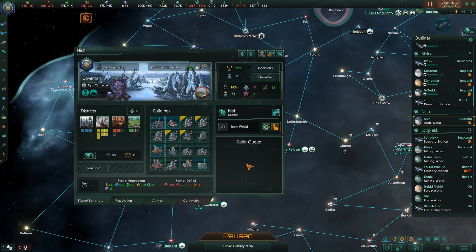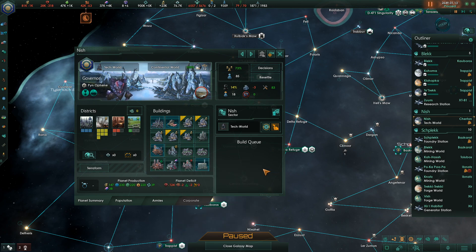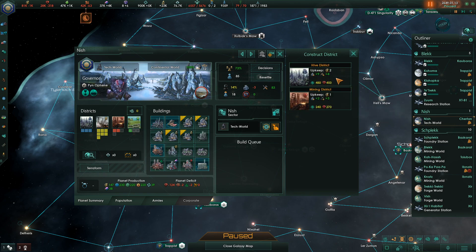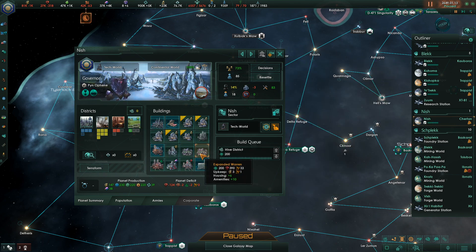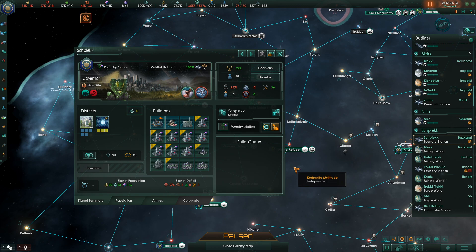This is a tech world with a planetary supercomputer. We're lacking housing, so I think we replace the agriculture district with a hive district. That's the only thing we're technically lacking right now, so we'll come back to that one later on.